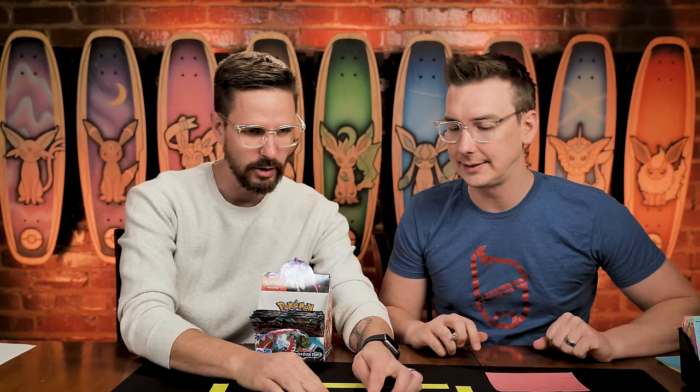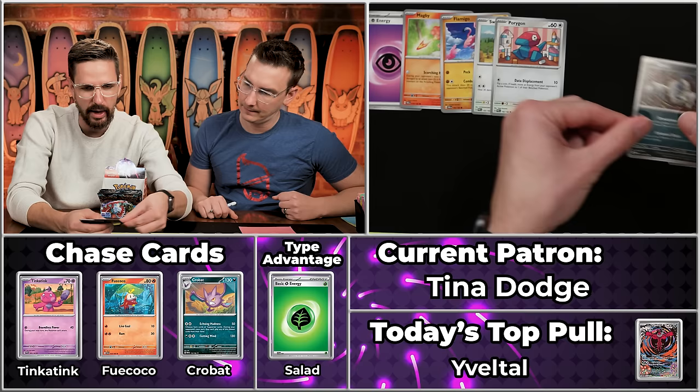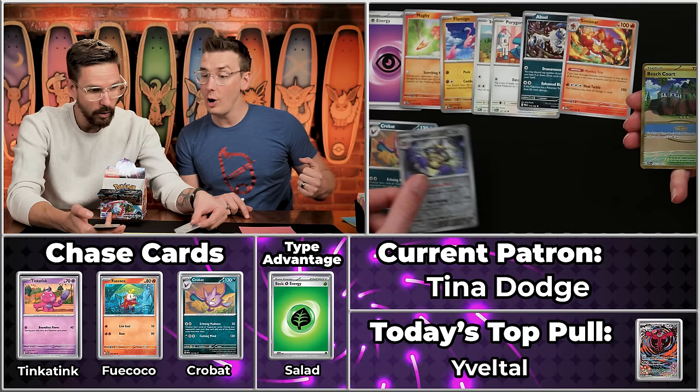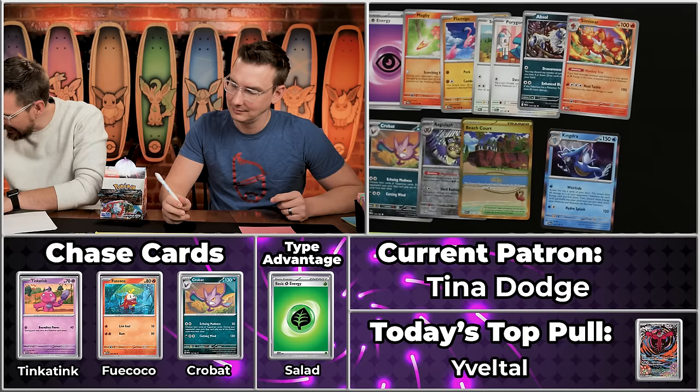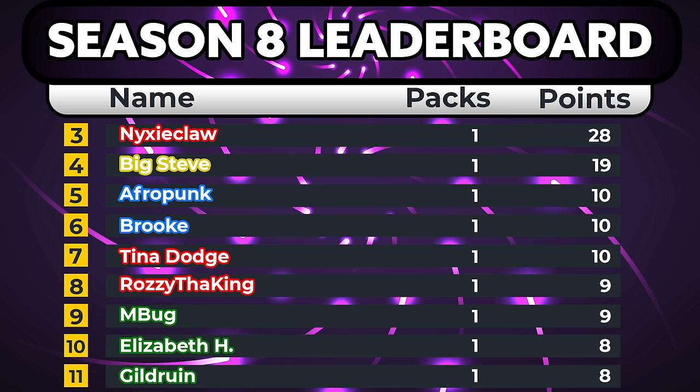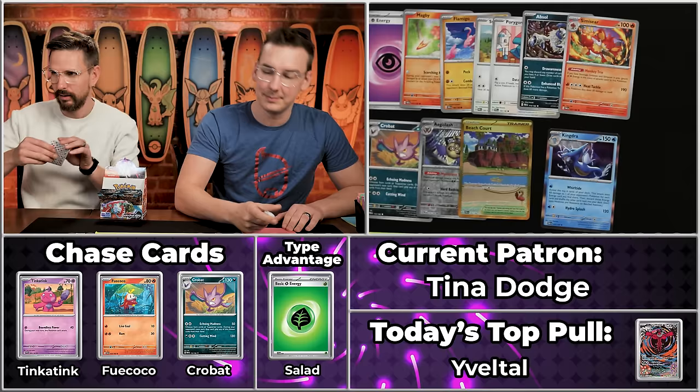Next up, we have Tina Dodge. Can she dodge a one-point pack? Eyeball Energy, Magmi, Flamigo, Swablu, Porygon, Absol, Simisear, the Crobat — that's our first chase card of the day — H-slash scores, and the Beach Court! It's gold. The King-Jay — number 263 on the set, last page energy — $6.97, seven points. Eight, nine, ten points for Tina Dodge. Only our second double-digit score of the day.